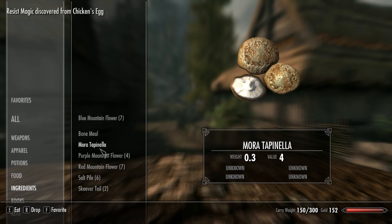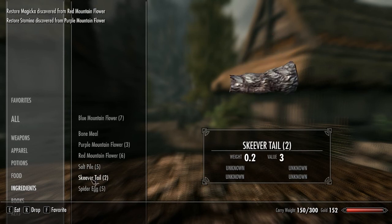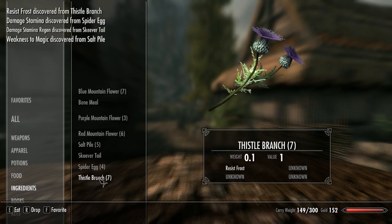What does that do? Magic — resist magic? Did I eat this? Restore magic, restore stamina, restore magicka, weakness to magic, damage stamina, and damage stamina. And frost rose.